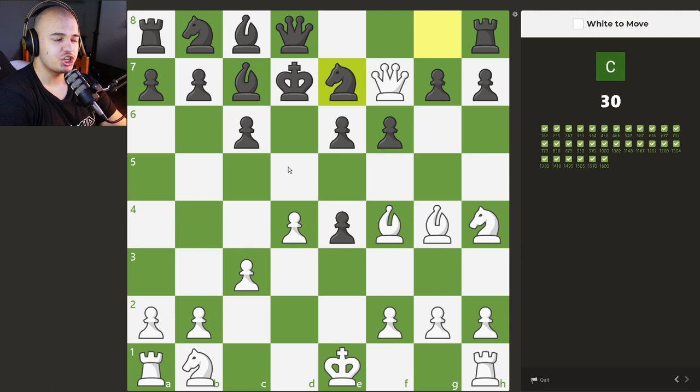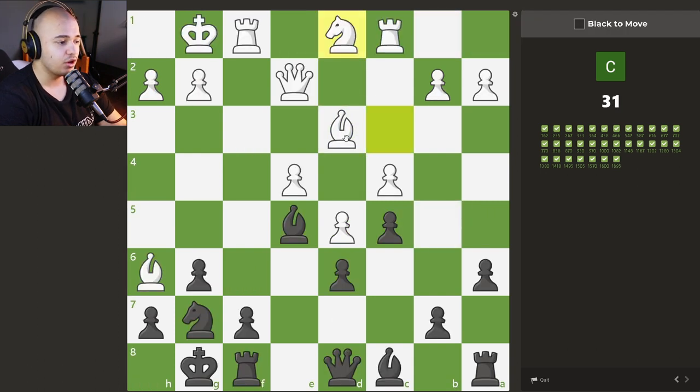Here we have a checkmate, but it's very important with what piece we take first. Both bishops are lasering — the king cannot come down because of this bishop, and the queen and bishop team up on this pawn. Do we take with the bishop or the queen? We actually take with the bishop. Why? Because our queen is guarding the top square — if we took with the queen, the king would just go up and we don't have a checkmate. We have to take with the bishop because the king has no squares after that and it's mate.